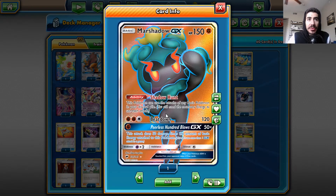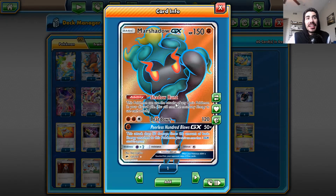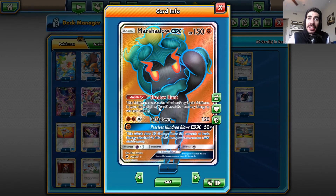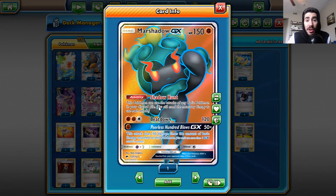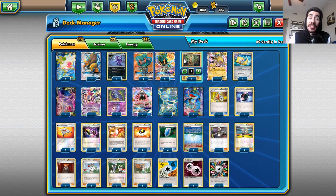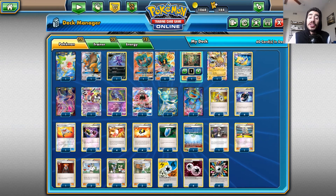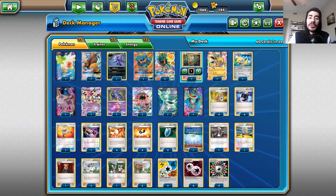Marshadow GX with Shadow Hunt is an amazing card because I can not only use Beatdown, but I can use the attack of any Pokemon in my discard pile. With this deck I can use pretty much every attack of every Pokemon except one that I really don't use very much — and that's Hoopa EX. I don't really use his attack, I mainly use him for support.